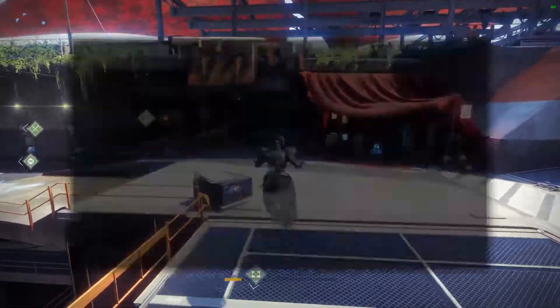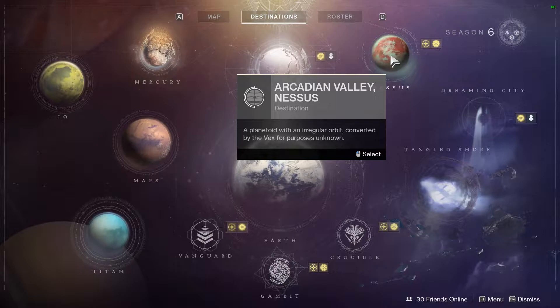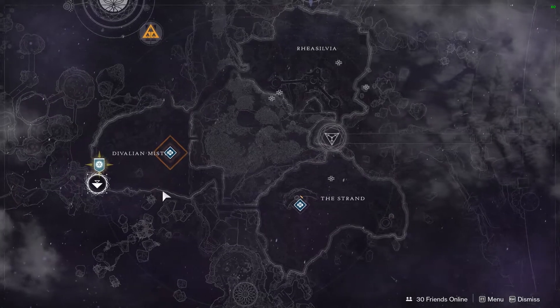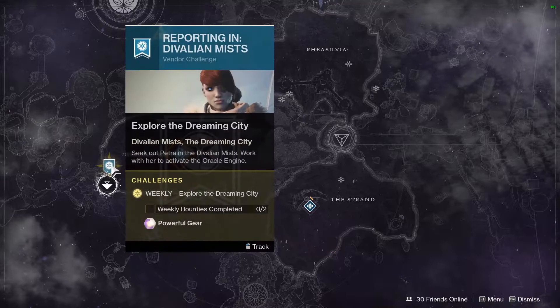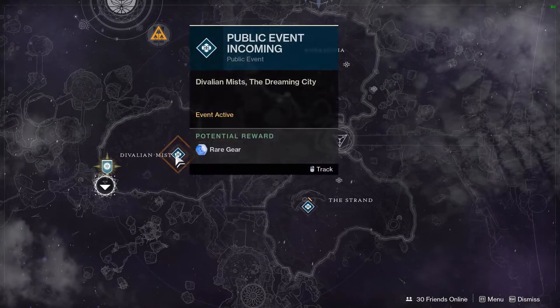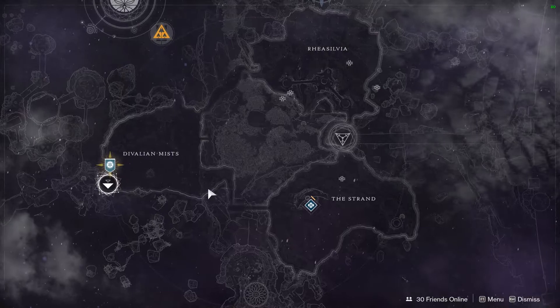In the solar system, let's take a look around. The Flashpoint is on Nessus. In the Dreaming City, we have a second week of the Cursed Cycle, so you can find Petra in the Divalian Mists. It's the same week two of the cycle that's been going on since Forsaken launched. So if you're looking to do that stuff, go do the thing.